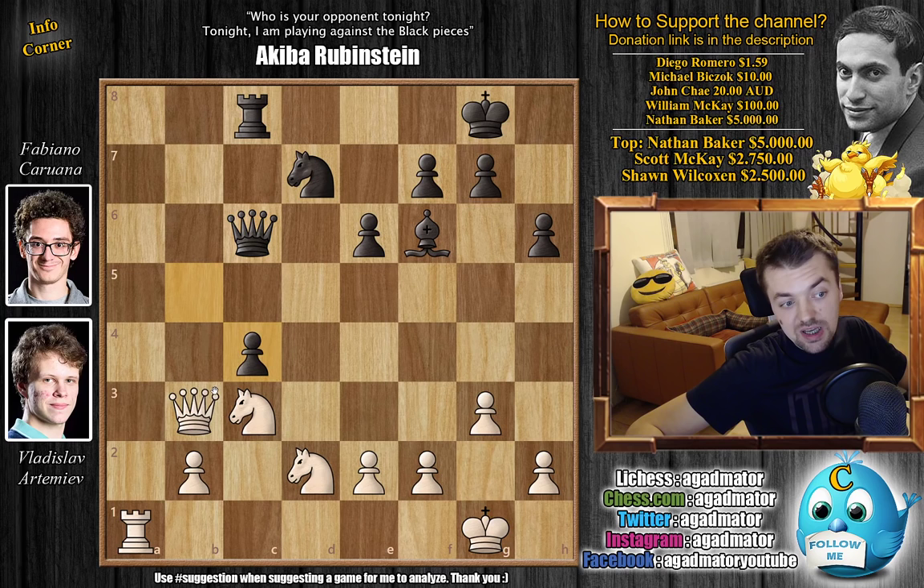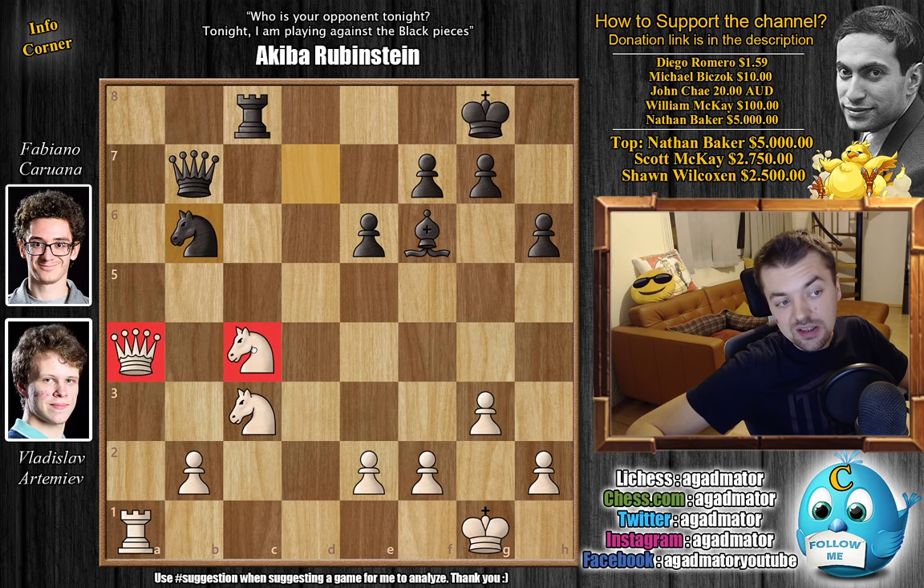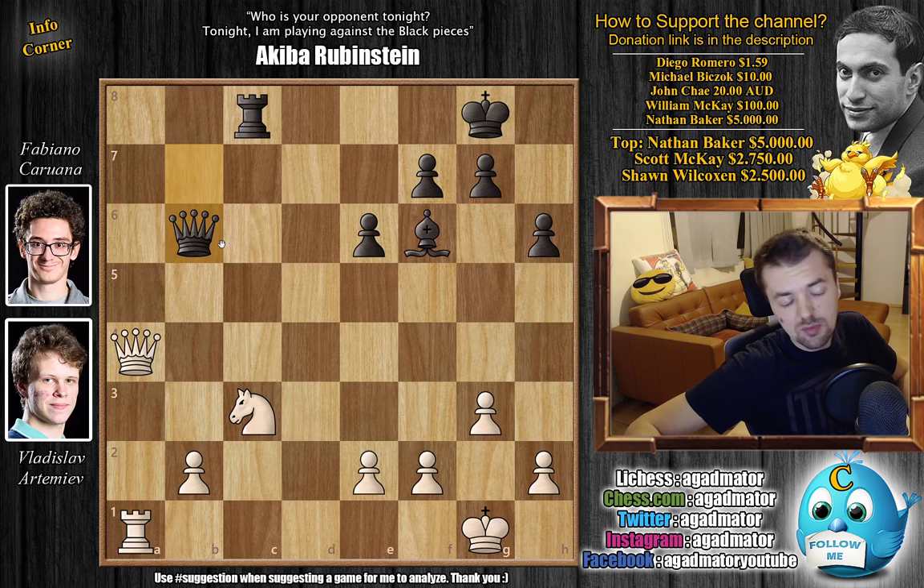After the King moves — King g1 — now you capture on c4, attacking the Queen. Queen a4, offer a Queen trade, Queen b7, attack the b2 pawn, and now Knight captures on c4. After Knight b6, you attack the Queen and the Knight, captures, captures, you get a position where White is up a pawn but White will not be able to keep the pawn. There's the threat of Queen captures on b2, and also the threat of Bishop captures followed by Rook captures pawn, so you cannot really cover both threats.